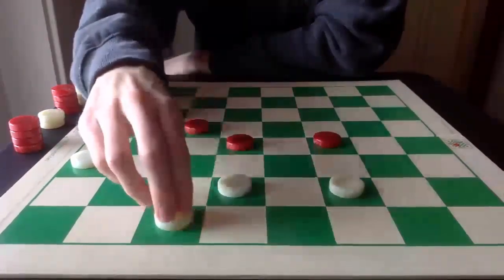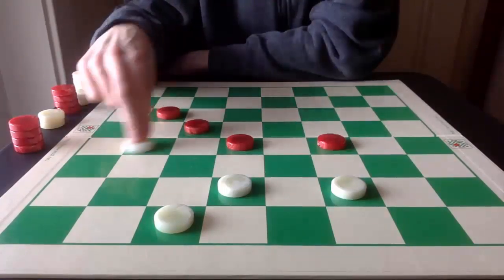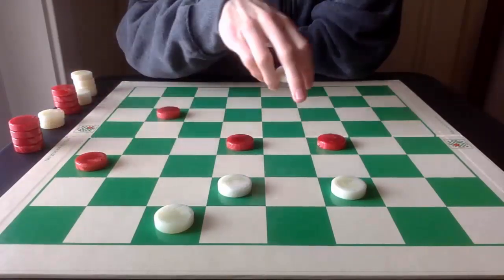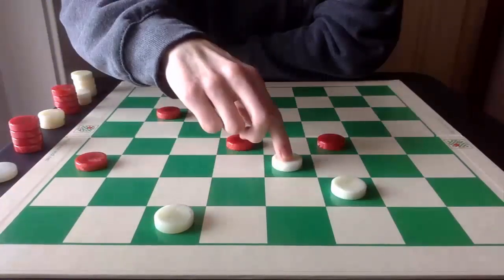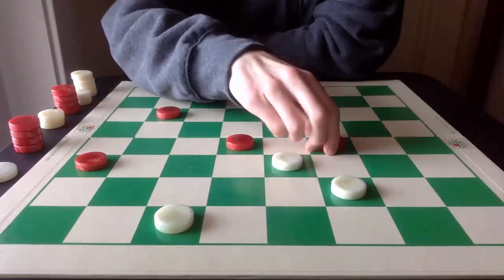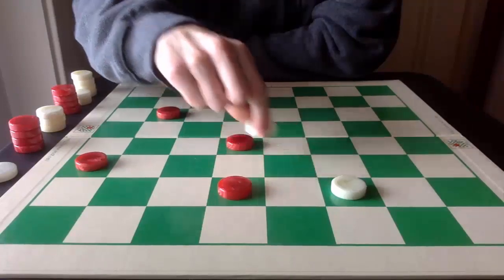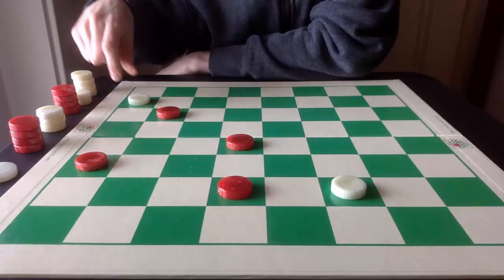Instead, White pitches this piece here — Red must take. Hopefully you can start seeing a pattern of some open holes. White pitches here next, so that's two pieces White has given up. And now, pulling off the triple jump: one, two, and three.